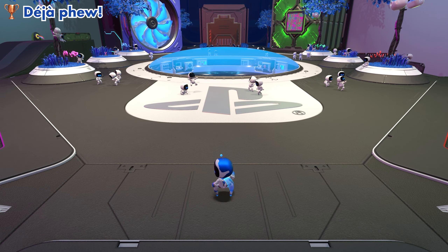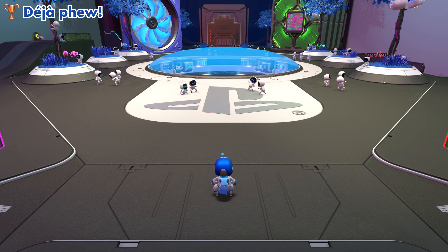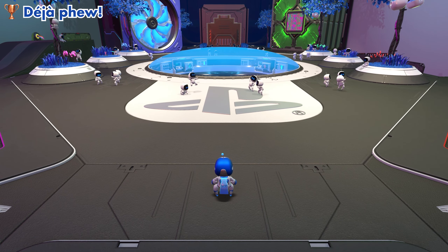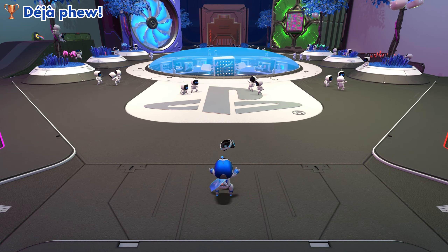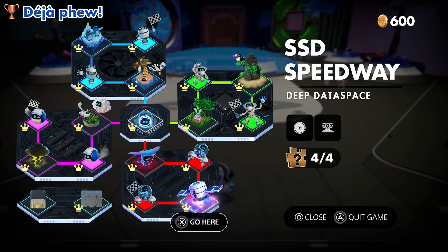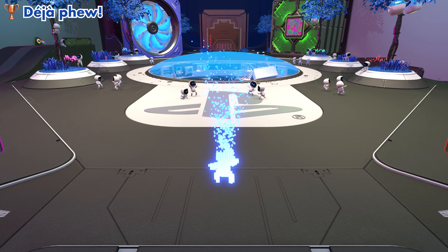Hey everyone, this is Ferro. In this video, see how to get the Déjà Vu trophy from Astro's Playroom, where you need to rescue the special bot in SSD Speedway. This is the second available special bot, representing Celine Vassos from Returnal, and she is rescued in the SSD Speedway world, more specifically in the Deep Data Space area.